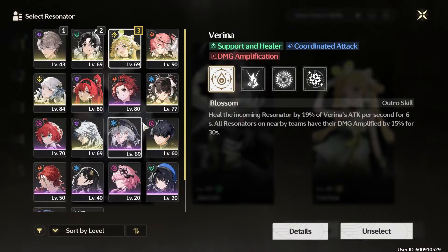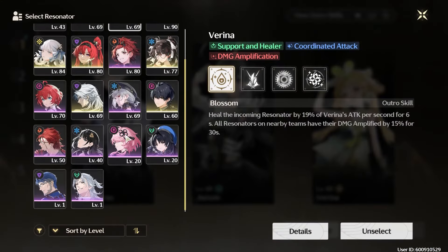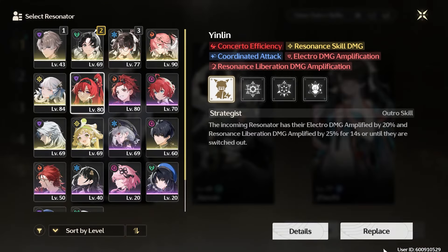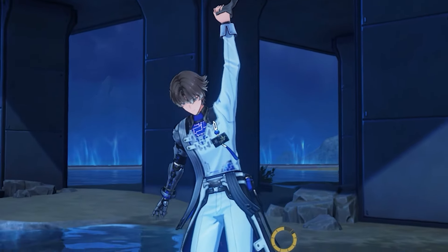For support, Verina is the best option here, but you can also use Baizhi. You can also run another sub-DPS like Jiangjun — she's fairly universal. If you have Yenlin, these are basically his best teams.